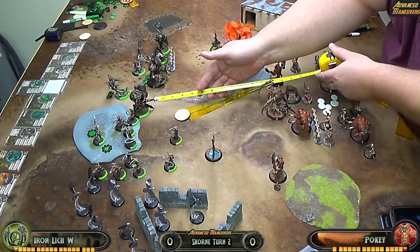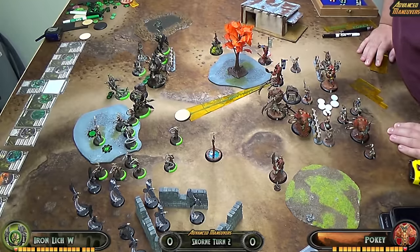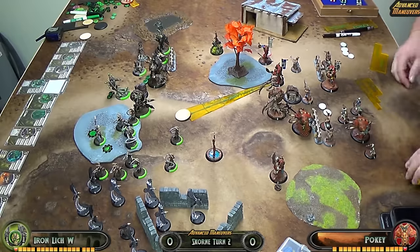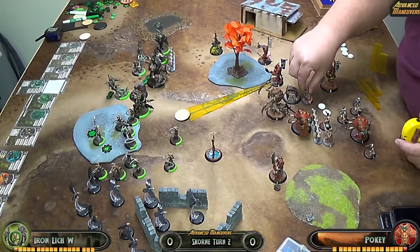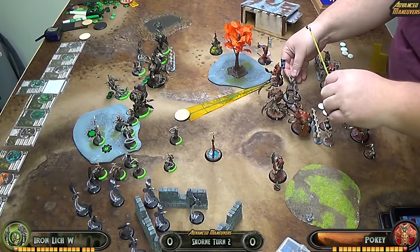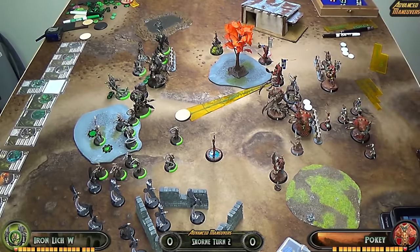I think I now have a way to at least engage the Reaper or force him to activate something to get rid of the Savage. I activate my caster. She casts Hand of Fate for 2 and Rush for 2 to allow one Savage to ignore the rough terrain of the forest. She advances up to keep him in control, sitting on two fury.